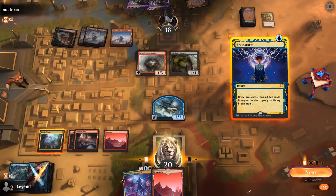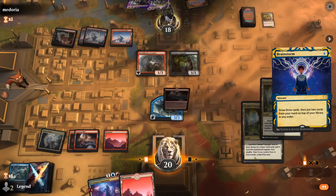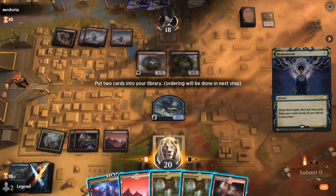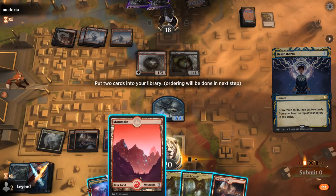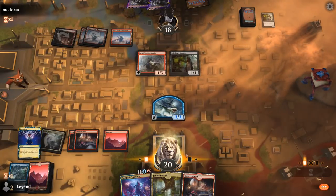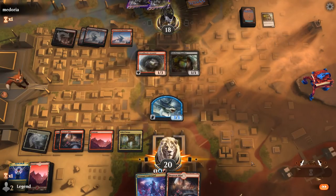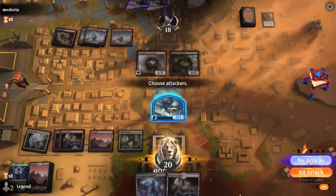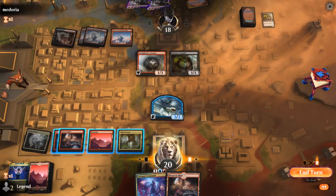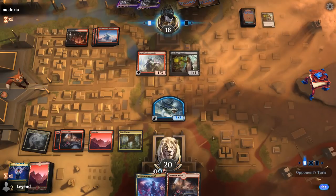We try to find a Transmogrify effect but instead find a Fabled Passage at least, so we can shuffle our two lands back. We'll keep the Shark on defense. We could have also tried to hide our Prismari Command so Arcanist can't find it with Duress.